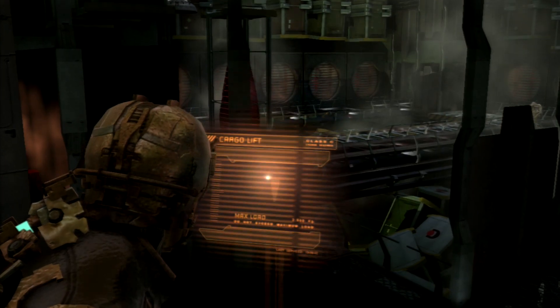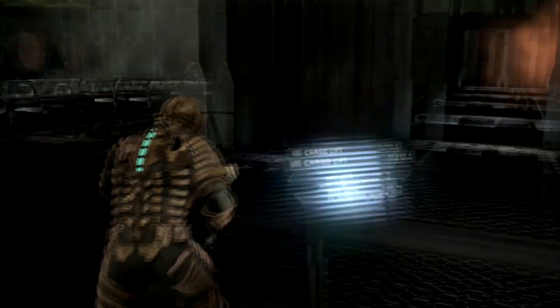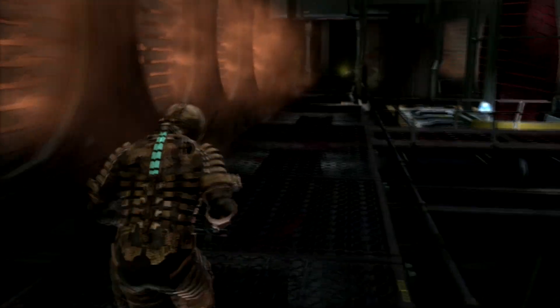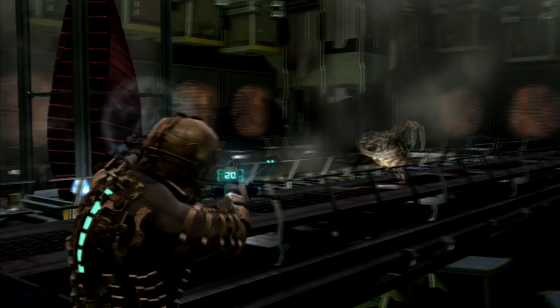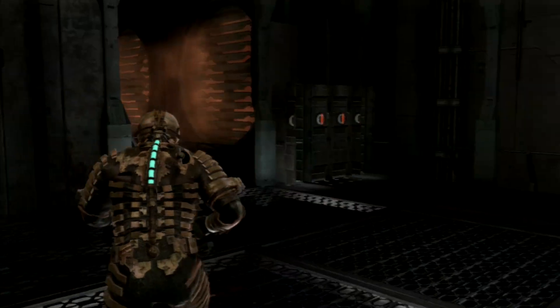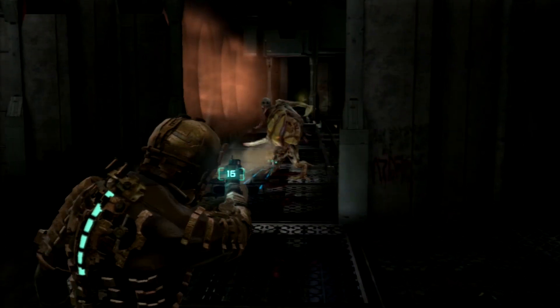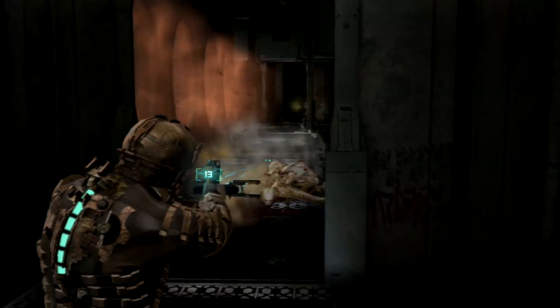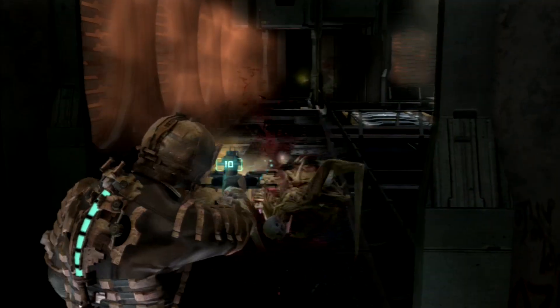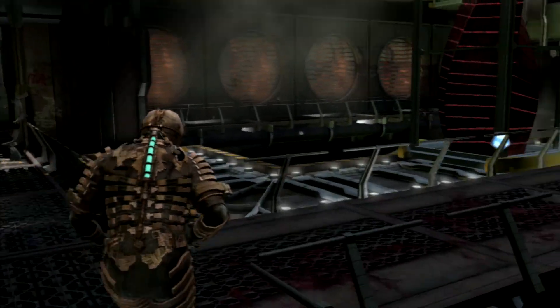If you run out of ammo, head back to the shop - it's not that far back. You just head back through a couple of doors and you'll find it. Use stasis whenever you feel like it. By now you probably have enough stasis packs on standby. If not, there's a cheat code you can input: pause the game, hit Square, Triangle, Triangle, Square, Triangle, Square - I think that's the combination for PlayStation at least.